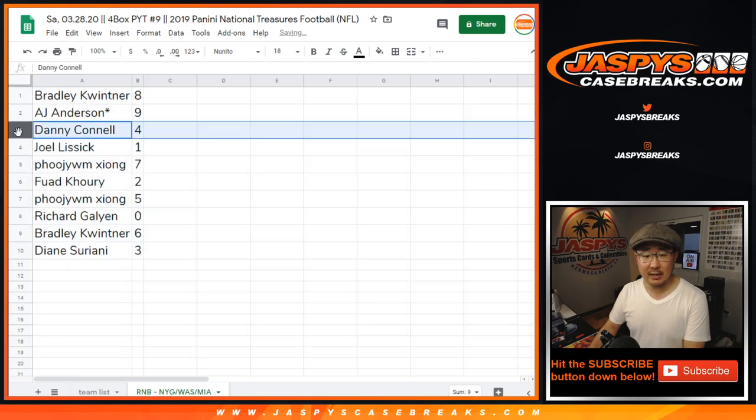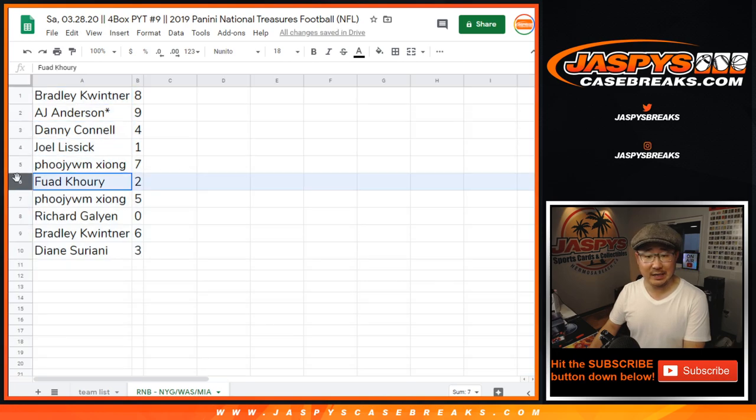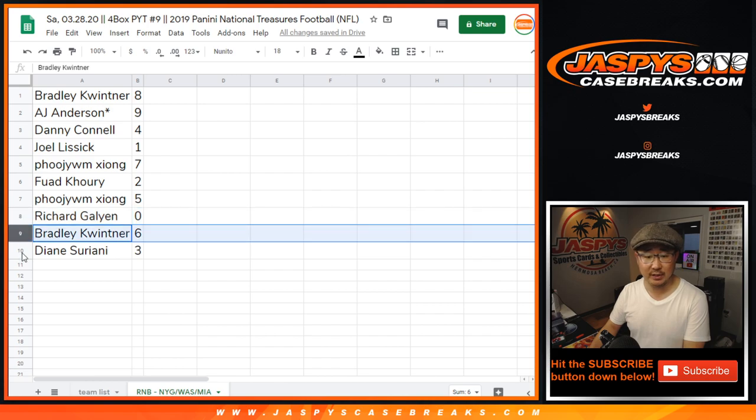Bradley with eight, AJ with nine, Danny with four, Joel with one, Ziyang with seven, Fuad with two, Ziyang with five, Richard with zero, Bradley with six, Diane with three.